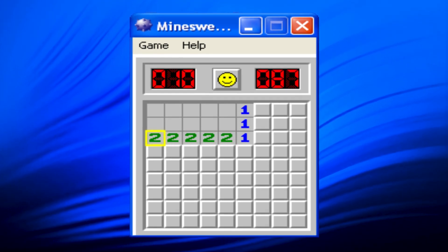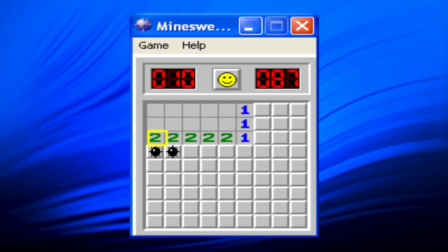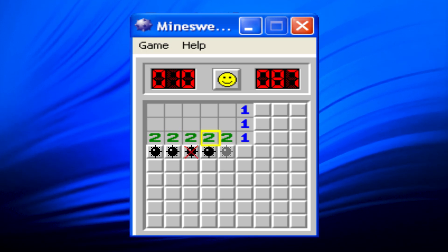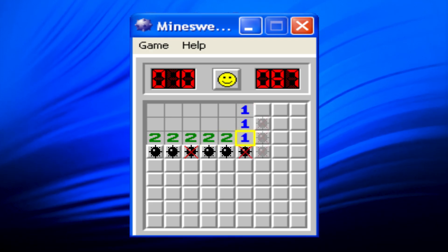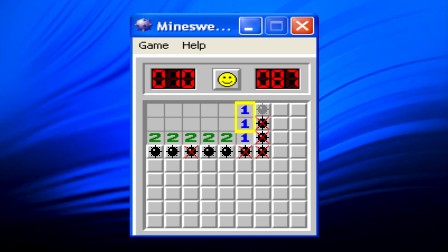Let's use this board as an example. Starting with the row of twos, we can already mark the positions of two mines on the very left. The first two points to only two tiles, so both must be mines. The next two also points at these two mines, so the third tile it points to must be safe. We repeat this logic until we reach the column of ones. Here, one already points at a mine, meaning all other adjacent tiles are safe. Finally, we are only left with one tile and two ones pointing at it, so that tile has to be a mine.